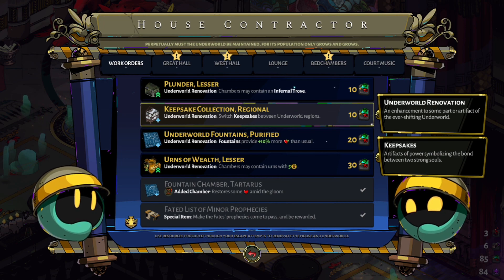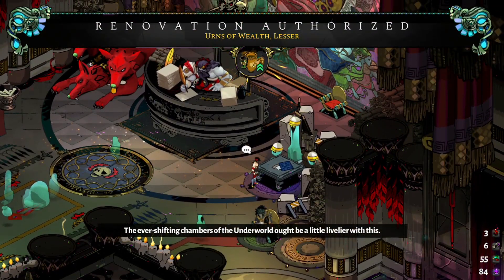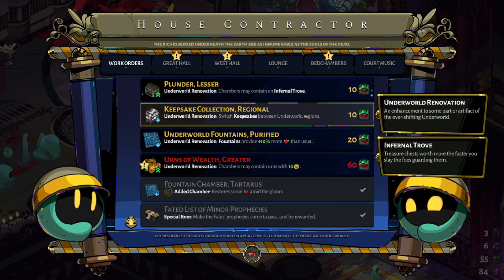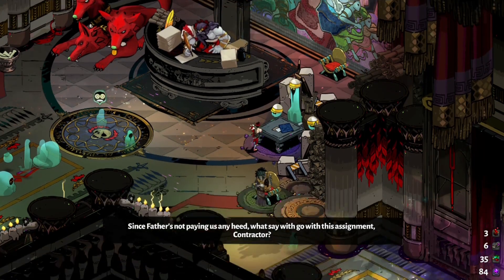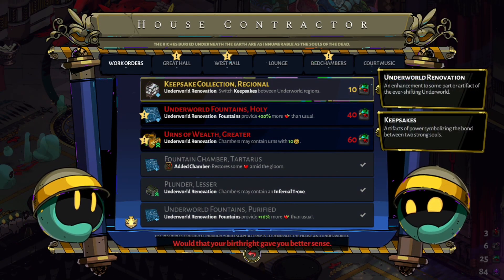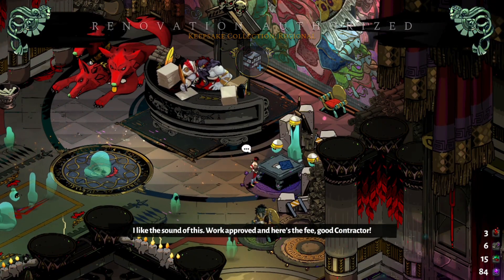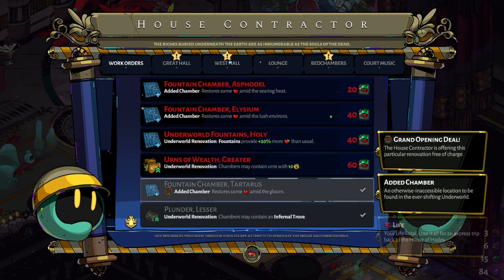Let's buy some more stuff. Infernal Troves — let's get the Urns of Wealth, partly because you keep hitting them anyway. This gives us a reason to actually hit them. Underworld's Fountain is probably a good one. Since Fountain's not paying us any heed, what say we go with this assignment, contractor? Alright, so we'll go ahead and get these two that are really cheap. That's always helpful. And of course the ability to change our keepsakes.